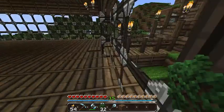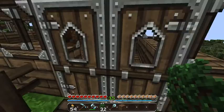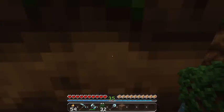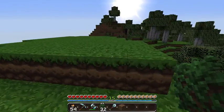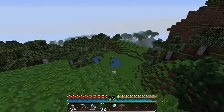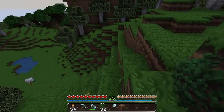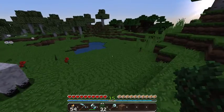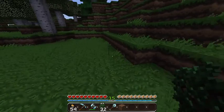Down here, just to prove this area hasn't changed at all - still dirt, one enchantment table and one bookshelf. I did change this office area a couple episodes back. I think that's a mushroom over there, so we're gonna have to go investigate. It's getting dark though, so we'll have to come back to the house real quick.